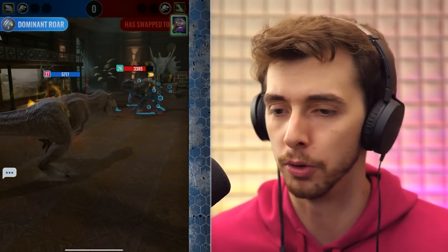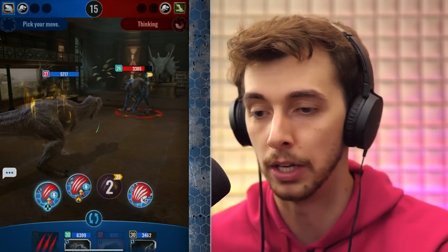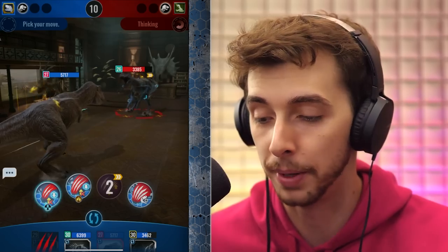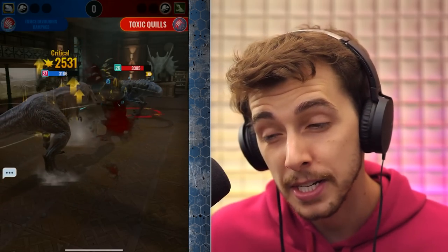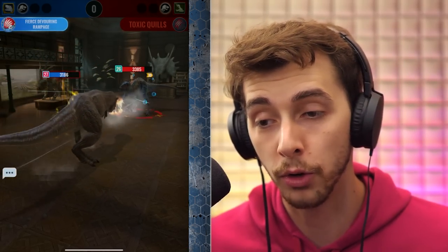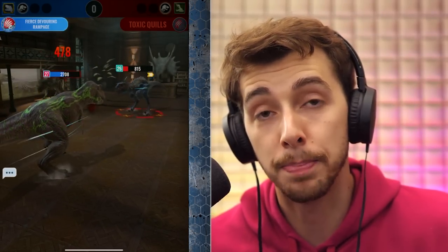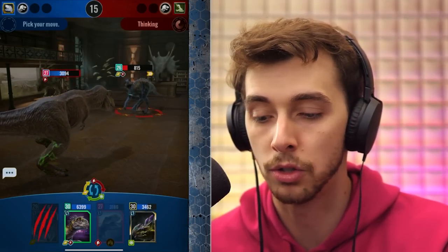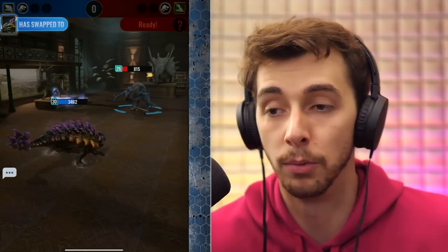There's the crit — oh, it doesn't go through unfortunately. So we are quicker I think, because we both increased our speed by 50%. He'll go for Toxic Quills — it's very unlikely he gets the stun. We could go through his thing but we don't. What we'll do is switch to Anglosaur Lux, because he'll go for his biggest hit and then we'll just kill him passively. I want to coax out his Paratops to kill me.